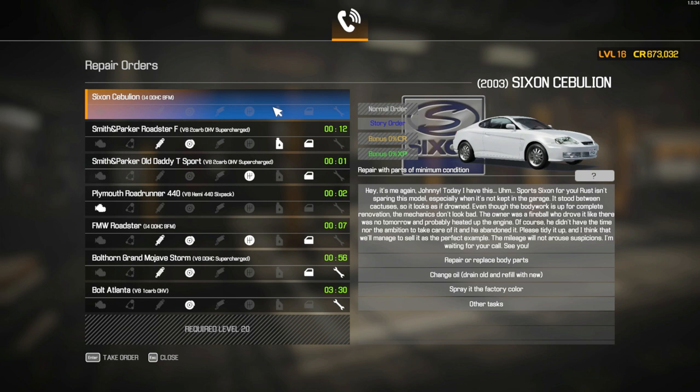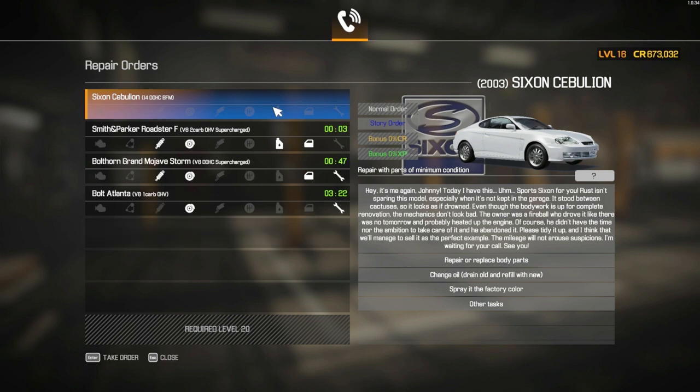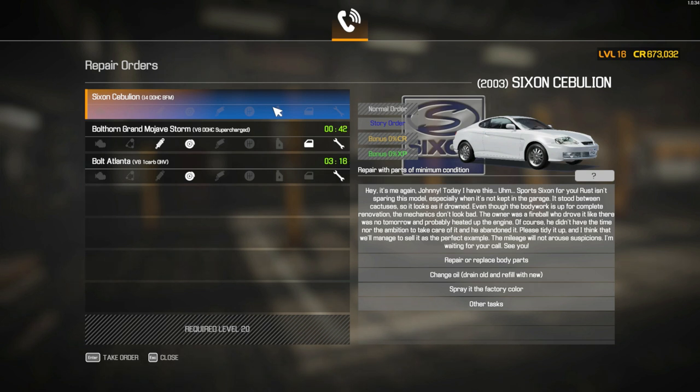Today I have this sports seacon for you. Rust isn't sparing this model, especially when it's not kept in the garage. It's stood between cactuses, so it looks as if drowned. Even though the body works up for complete renovation, the mechanics don't look bad. The owner was a fireball who drove it like there was no tomorrow, and probably heated up the engine. He didn't have the time nor the ambition to take care of it, and he abandoned it. Please tidy it up. I think we'll manage to sell it as the perfect example. The mileage will not arouse suspicions. I'm waiting for your call. See you.